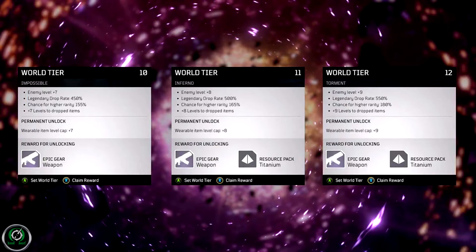World tier 12 is torment: enemies are 9 levels higher than you, 550% legendary drop rate, plus 9 levels to dropped items and wearable item level cap. For this tier you are also granted an epic gear weapon as well as a titanium resource pack.